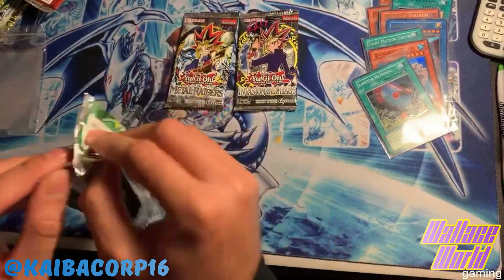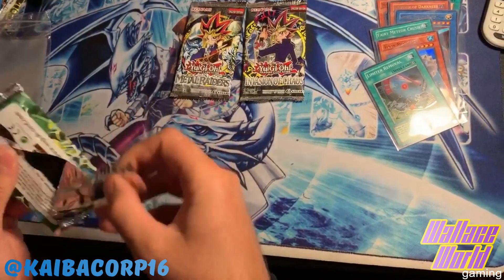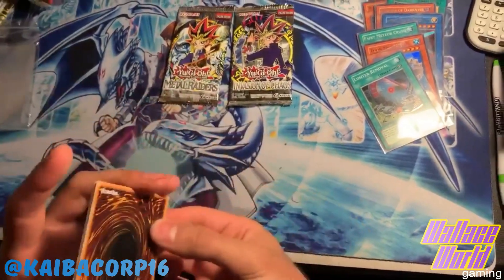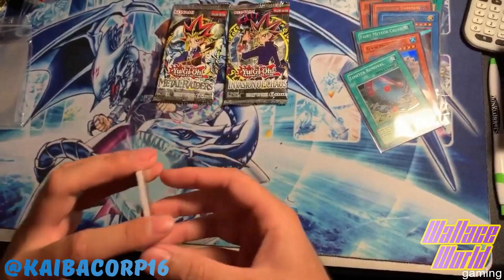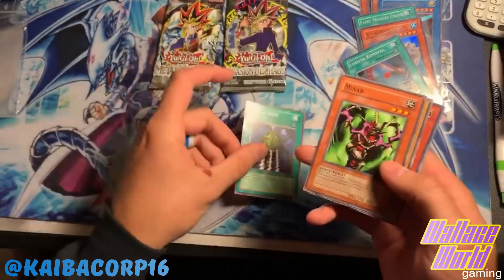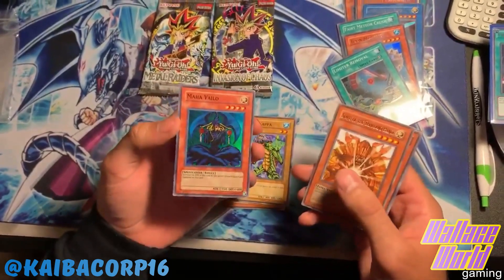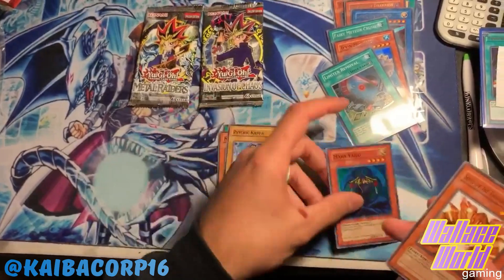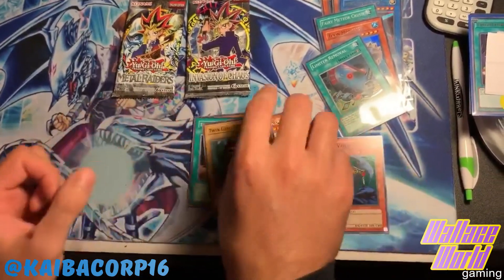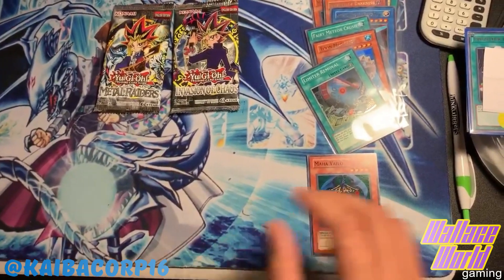Last pack of Spell Ruler - my favorite pack! Come on, give me something. Give me another Toon to go along with our Toon Mermaid. Please give me the Blue Eyes Toon Dragon - bless our pulls! We did get a foil but it's not the foil we wanted. Maha Valo - wow! At least we got a foil. Pretty excited about that, really awesome awesome stuff.